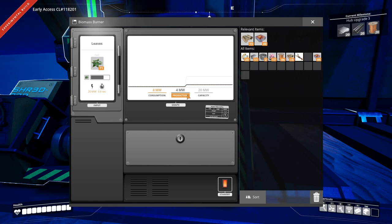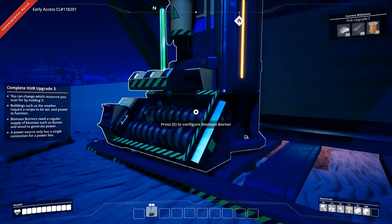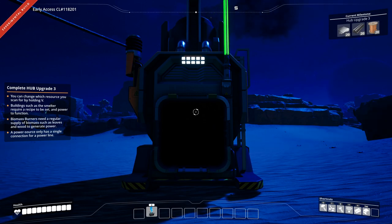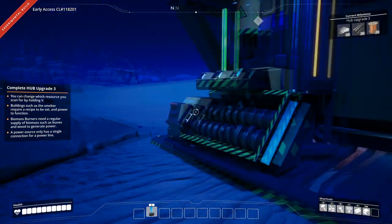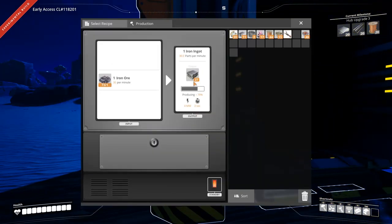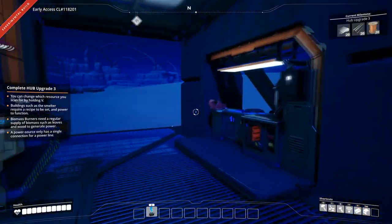Now we're only using four out of the 20 power. If you have enough additional sources, it won't actually use fuel until it needs it. Later on with the way I'm going to design power, these will become more of a backup for when I have peaks, because the power consumption is not always even. Let's see if we have enough here to make what we need, and then we will probably call it an episode.